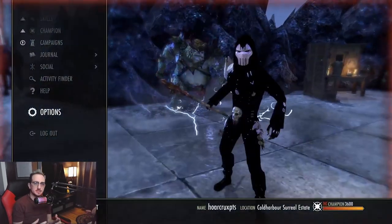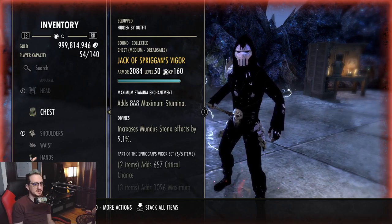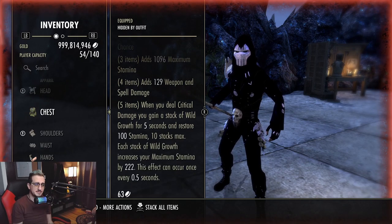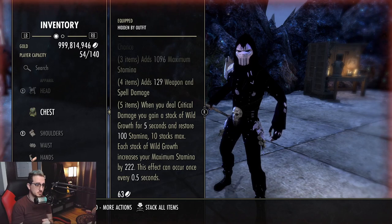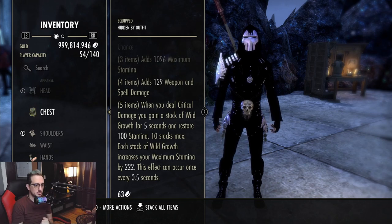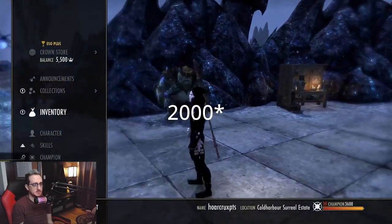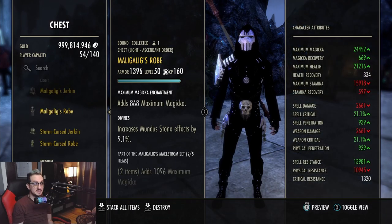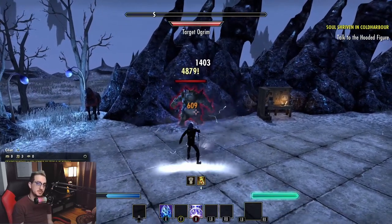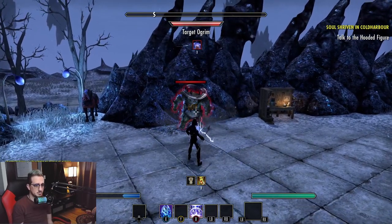The next set is a medium armor set — Spriggan's Vigor — obviously for a stamina-based class. We get critical chance, maximum stamina, weapon and spell damage. The five-piece: when you deal critical damage, you gain a stack of Wild Growth for five seconds and restore 100 stamina. 10 stacks max, each stack of Wild Growth increases your maximum stamina by 222. This effect can occur once every half second. I'd imagine this is going to be very important on a DoT-heavy build or even a bleed build.